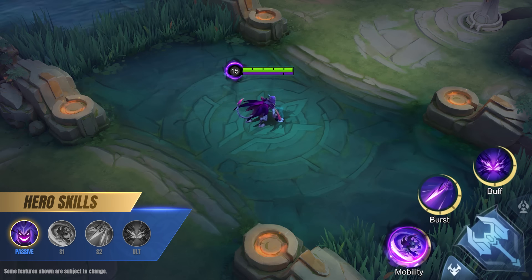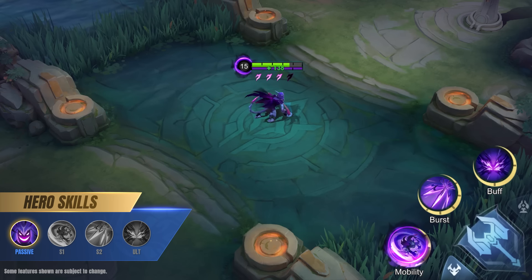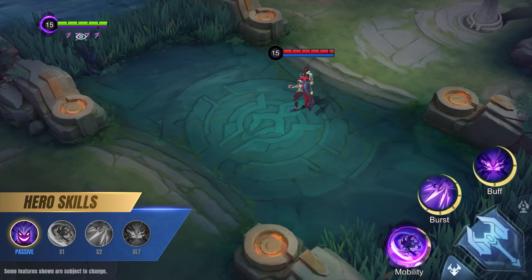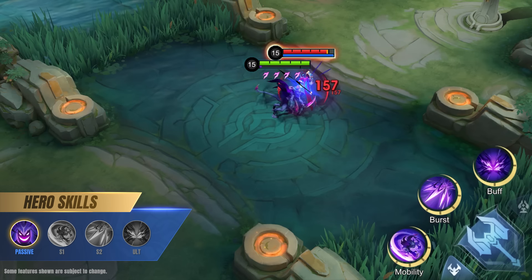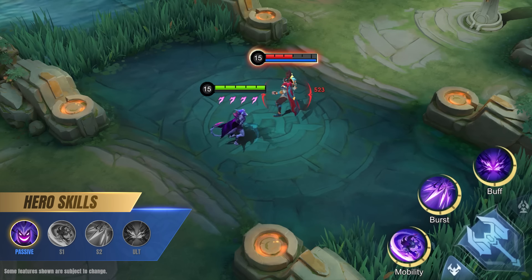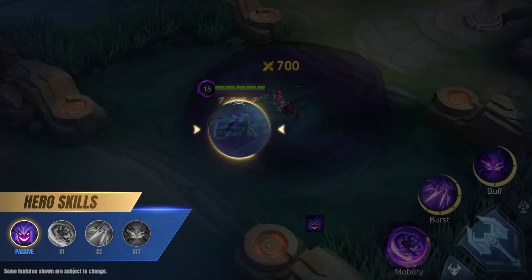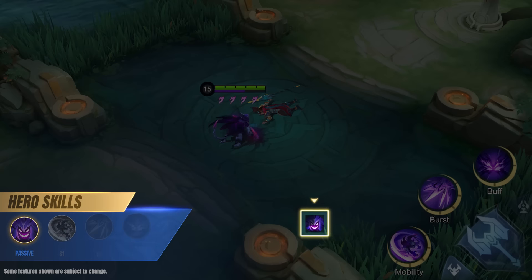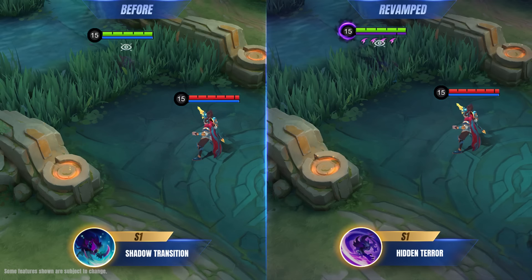Passive: Shadow of Styx. Hellcurt's passive has been completely reworked. Hellcurt now enters the Prowler state when he is not in the enemy's vision, gaining movement speed. If he has not dealt any damage, he will also continuously regen HP. When Hellcurt is spotted by enemies, he gains extra movement speed and attack speed and will exit Prowler state after a short duration. When an enemy hero dies after being damaged by Hellcurt, they will release a Ring of Dark Fog that will conceal Hellcurt if he touches it. This effect has its own cooldown.